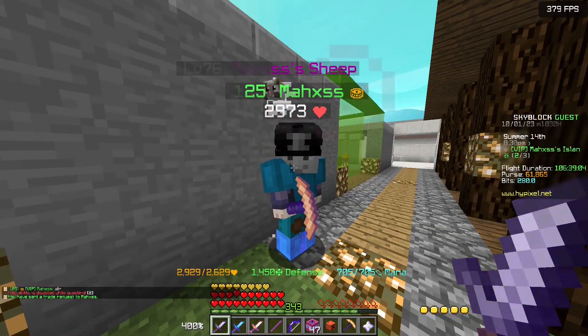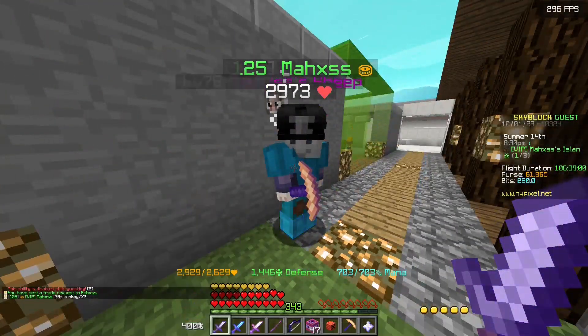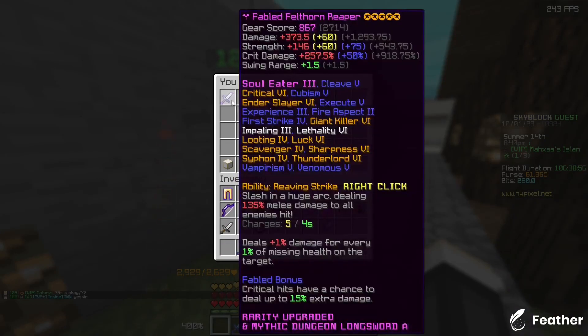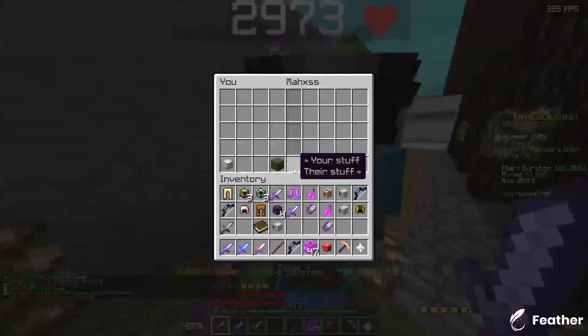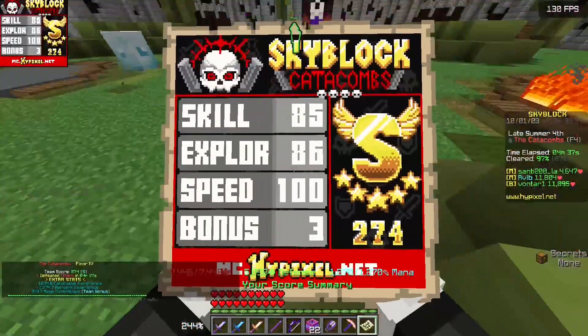After getting that giant sword, I had god-level motivation and easily finished up the next 40 runs. I also won seven coins fair and square in a tic-tac-toe match — that was seven coins, but hey, that was seven coins. That's kind of the entire reason why I'm doing Floor 6 runs right now.